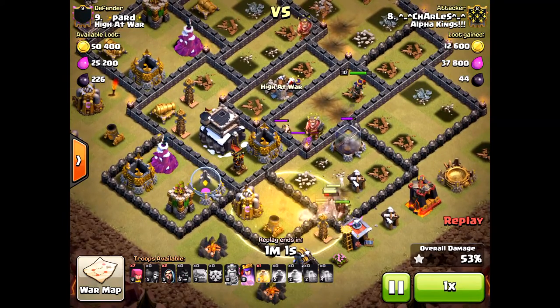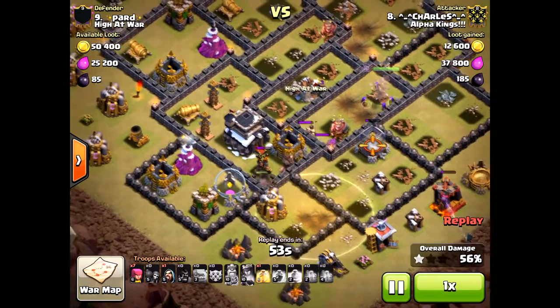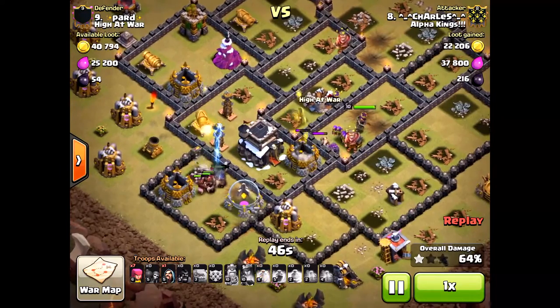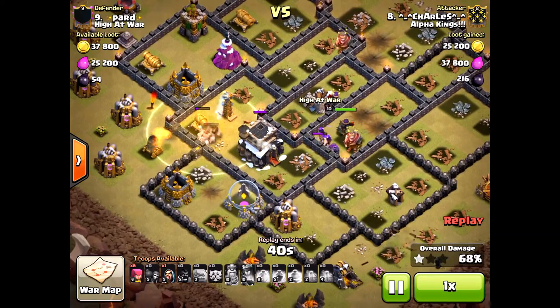The great thing he did — Charles was very, very patient with his heal spells, which is super critical when you're using the hogs at the latter end of the attack. Because if you put those heal spells down too quickly, it's going to go bad. All those spring traps are going crazy — that's what happens when you clump them together. You lose a lot of those hogs.